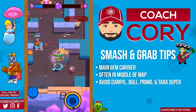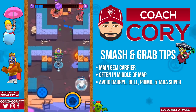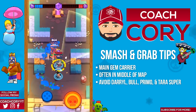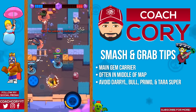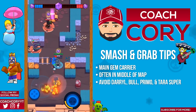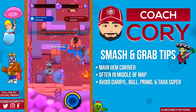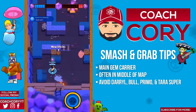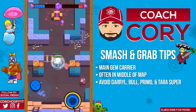Some other supers you have to be careful about to a lesser extent are a Shelly super, Spike super, Dynamike super, or Brock super. If you see those brawlers have their super just try not to get in range of it. You can still chip shot them a bit as their super is not quite as dangerous and you can escape it much easier, but if you do get caught by them it's definitely gonna be a bad deal for you.